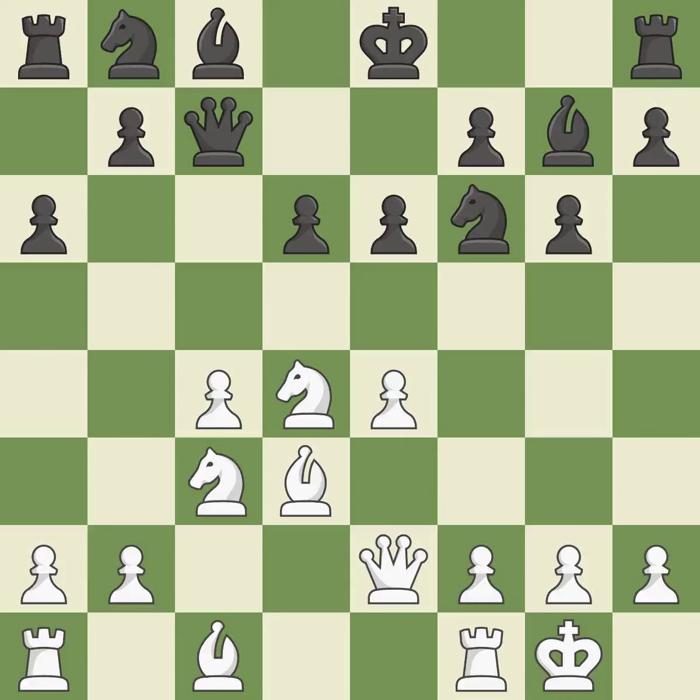By positioning the bishop on a potent diagonal, this fianchettos the bishop. By doing this, a knight moves out of its beginning square and into the action.